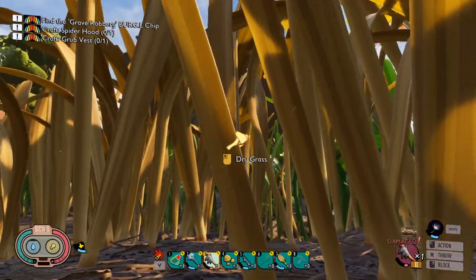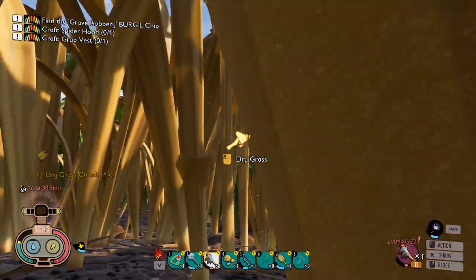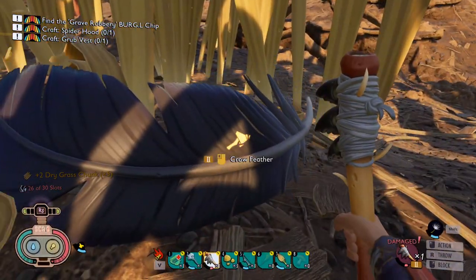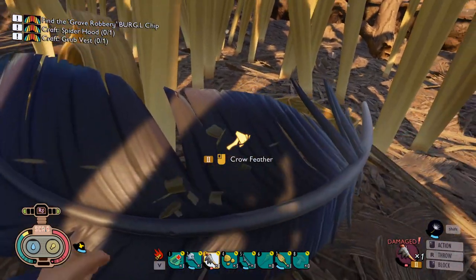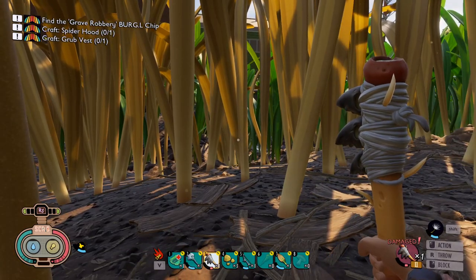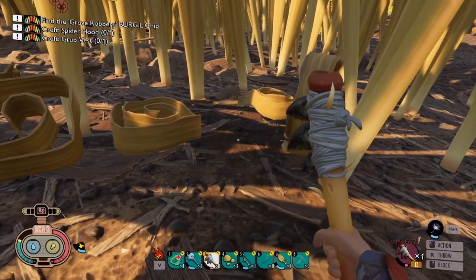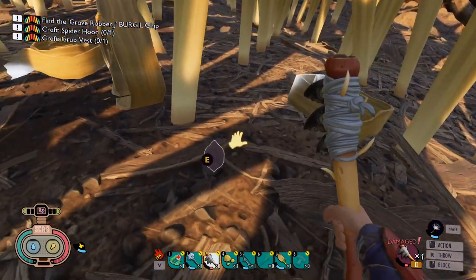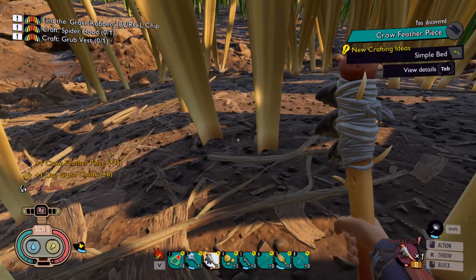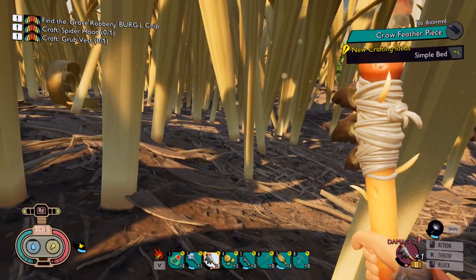There it is — come on, baby! Need me a feather. I don't know how many feathers we're gonna need to craft this new object. It didn't fall through the ground this time — and then we can harvest it. Look at all the ants — they're going absolutely insane. Did we automatically pick up the bits? Crow feather piece. Did it just explode everywhere? We got one crow feather piece — I feel like it exploded everywhere.